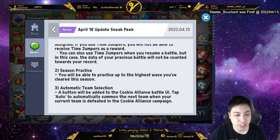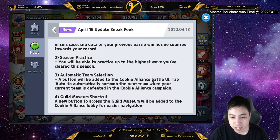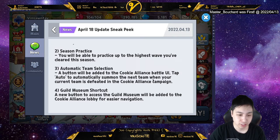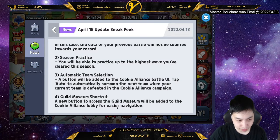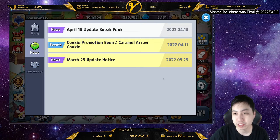Season practice: you can practice up to the highest wave you've cleared, so now you can practice in alliance. Automatic team selection adds a button to Cookie Alliance UI — tap auto to automatically summon the next team when your current team is done. A new button to access the guild museum will be added to the Cookie Alliance lobby for easier navigation. There's also the cookie promotion for Caramel — it's been a while.